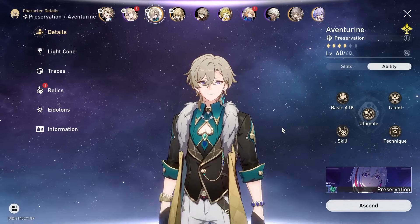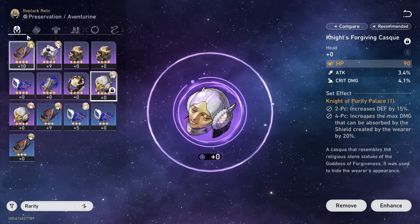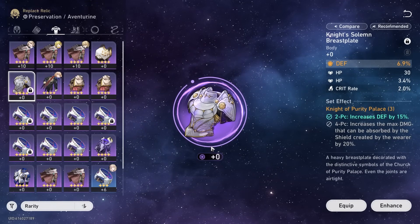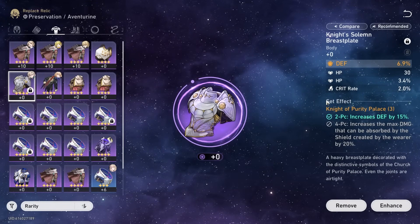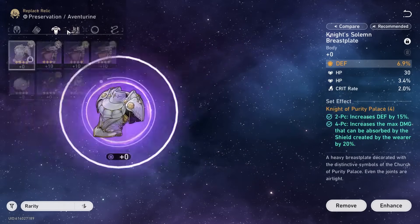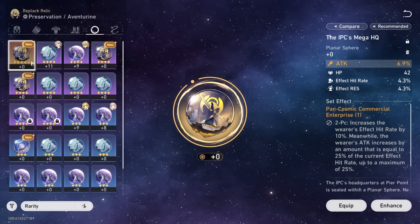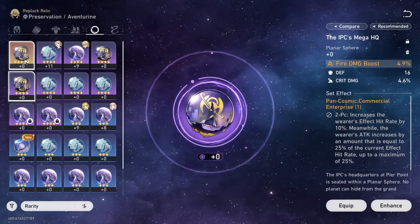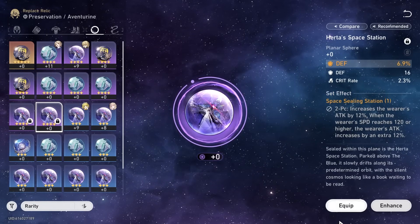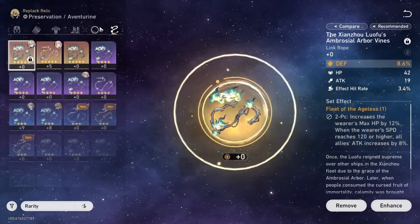So yeah, he just wants a bunch of defense, which is good because that's what I got him. Got him some gloves - by glove I mean a ring. Got him this nice chest plate which has some crit rate - that's nice. And then some boots - I think this should just be crit rate and speed but I'm not that lucky. And then some ornaments - I didn't get him anything good. I could just do imaginary damage but I'm assuming he wants defense, so I'm going to do that. These two things don't match but we take what you can get.